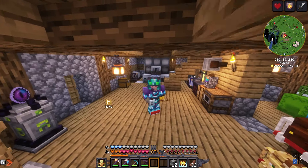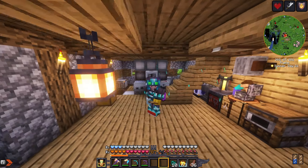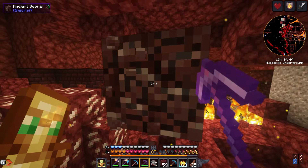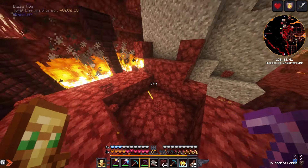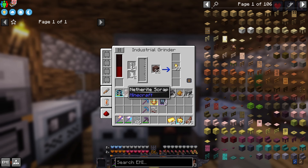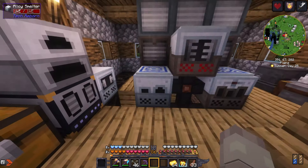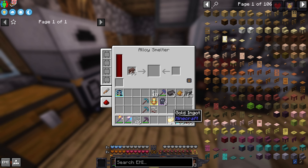Once I upgrade this diamond armor to netherite and then further, it will be absolutely busted. I don't have much netherite at the moment so I can't do every upgrade, but let's reforge everything to netherite. Now once we put this on it gives us way more armor points and health, just look at these stats already. Just imagine once I enchant it with the draconic shelves. For now I'm gonna head to the nether and start getting some netherite. I got 44 which is a lot — I got pretty much a stack of netherite scraps.